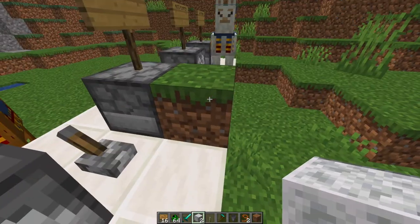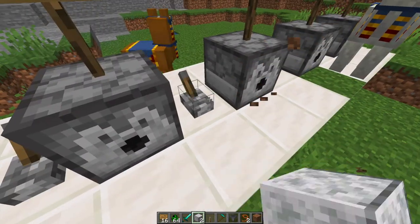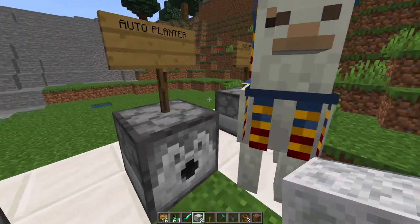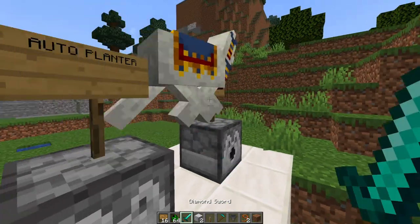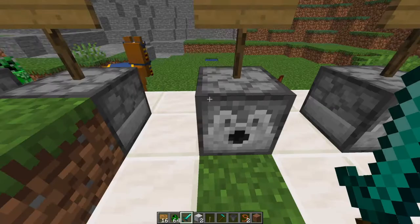The next one is the opposite — the block placer. You fill up the dropper with whatever you want and it will place whatever item is in its inventory.